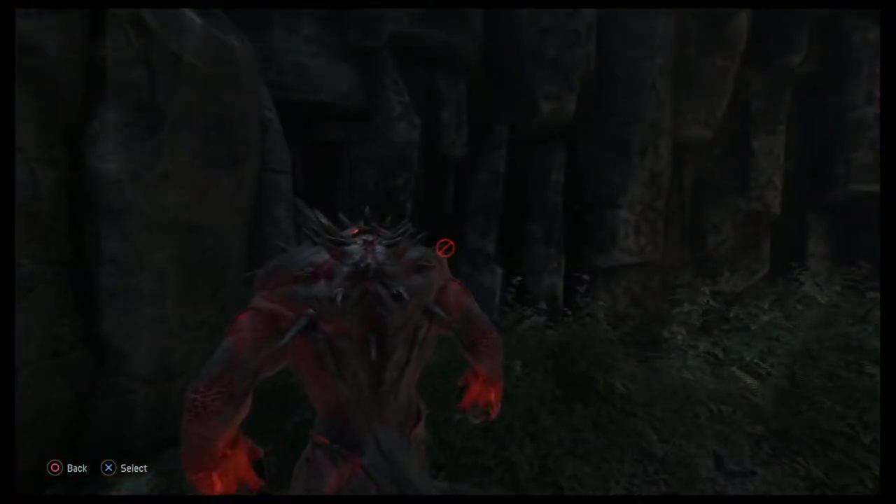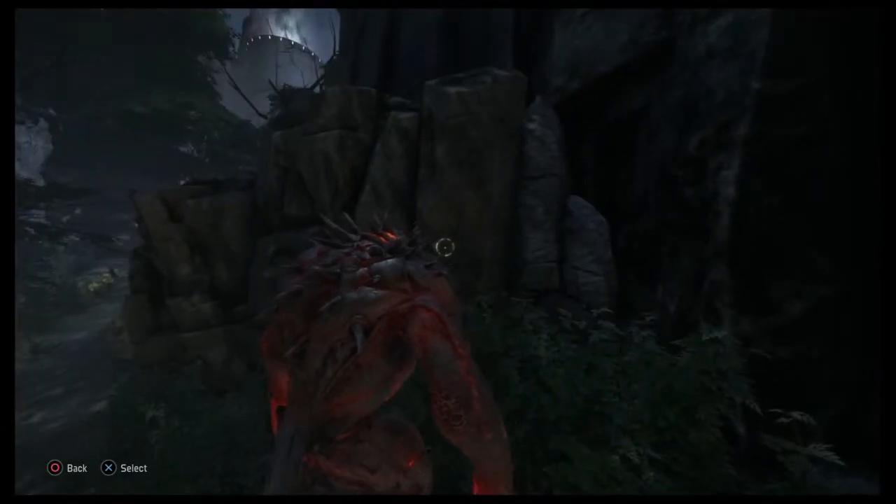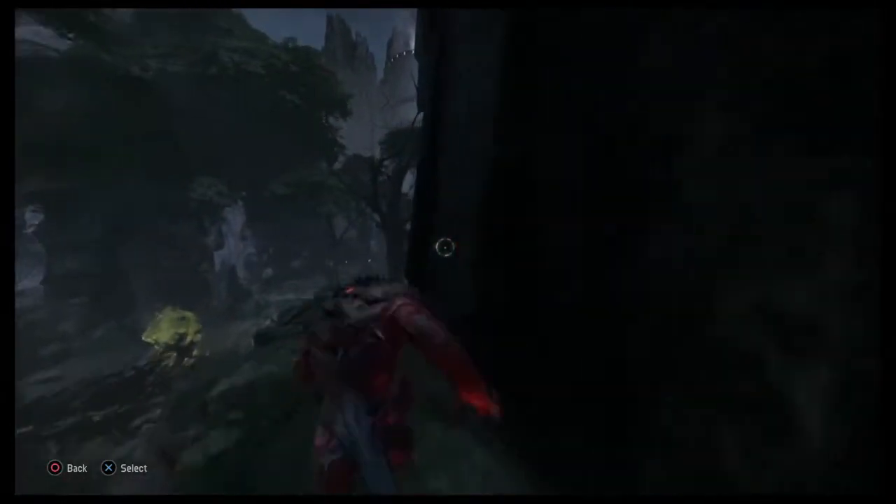If you hold the climb button while looking at any surface, the crosshair will change shape, indicating if a surface is climbable.